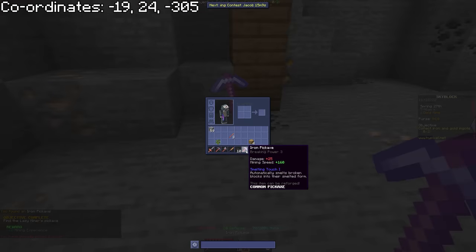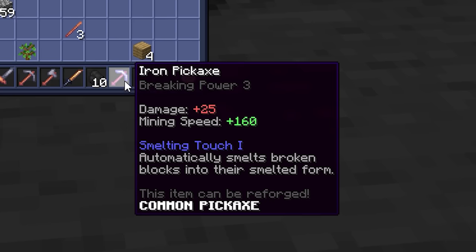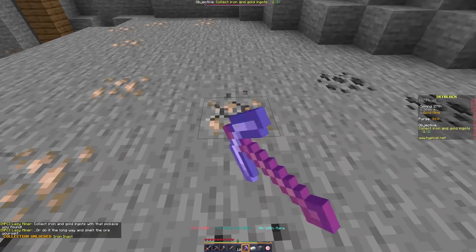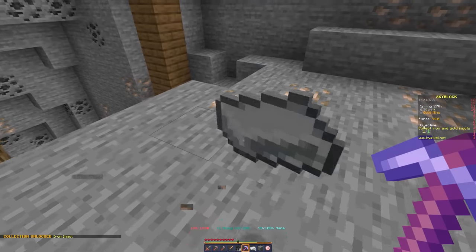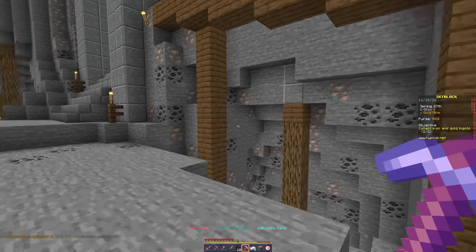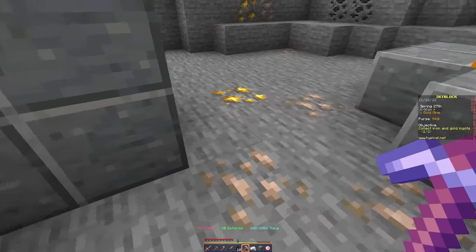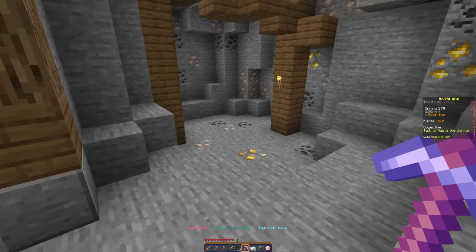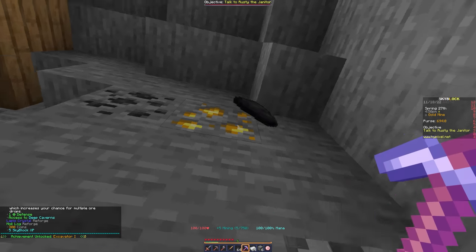The pickaxe has the Smelting Touch enchantment — it smelts everything it touches, turning ores you mine directly into bars. With this we can mine iron and gold ingots, which give more mining XP than coal did. We're going to do this until mining level 5, which unlocks the deep caverns — the next mining area.